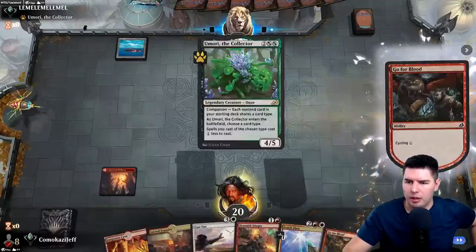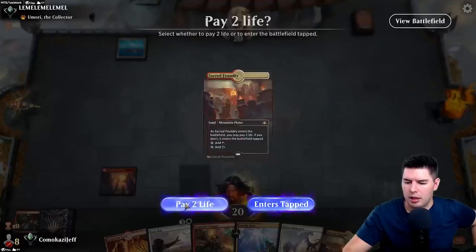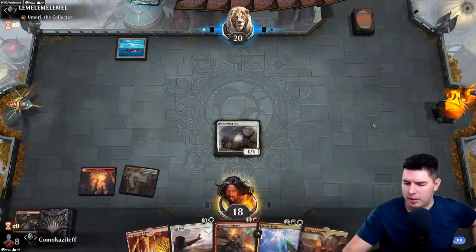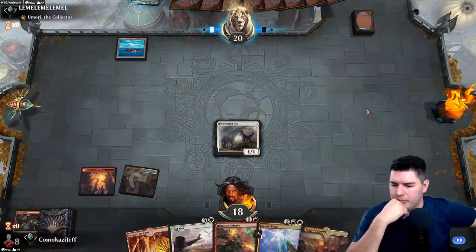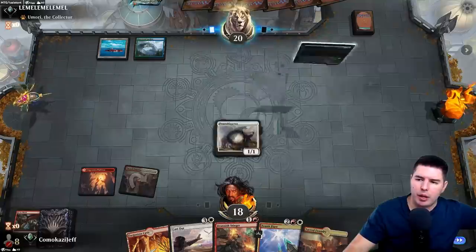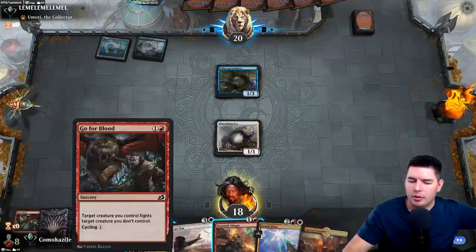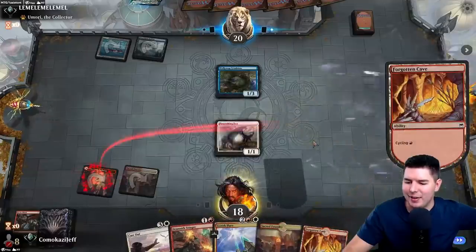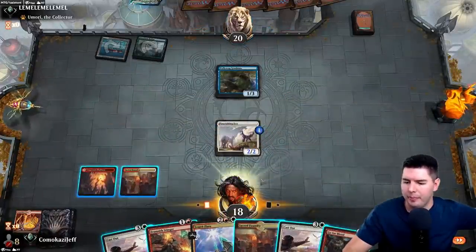Let's cycle Go for Blood. I like the Foxy. Pass the turn. They are playing Umori and it's creatures only. Go for Blood would have actually been really nice — oh well. Let's cycle this away. There we go, that'll do.